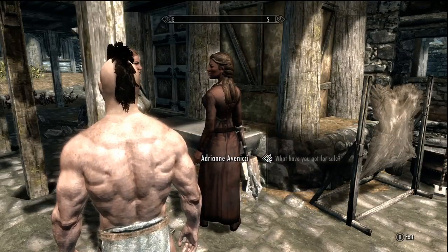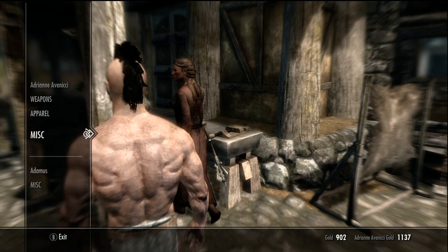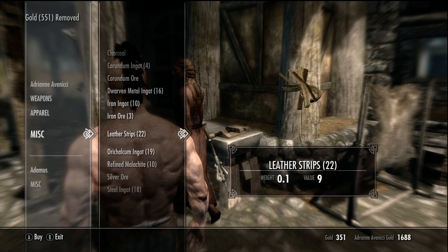Sometimes the Blacksmith won't have the option for trade — just let him start work, then you can ask him. Oh, that might be my own money.